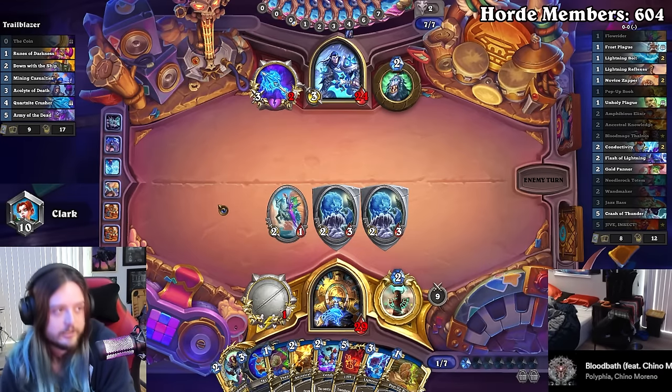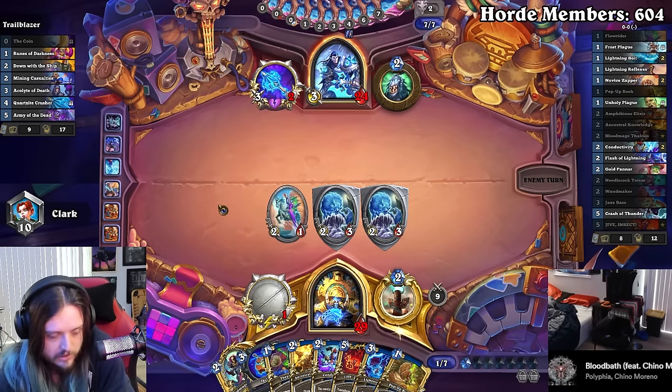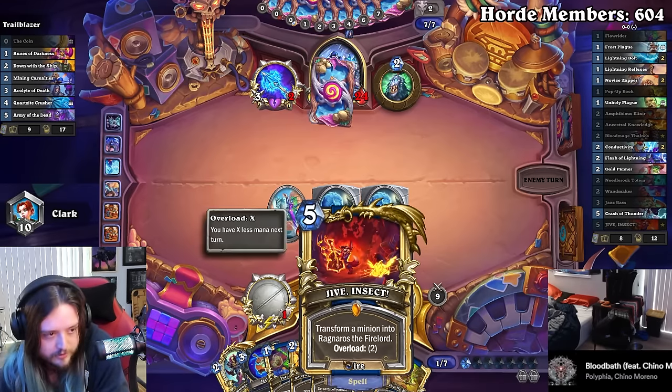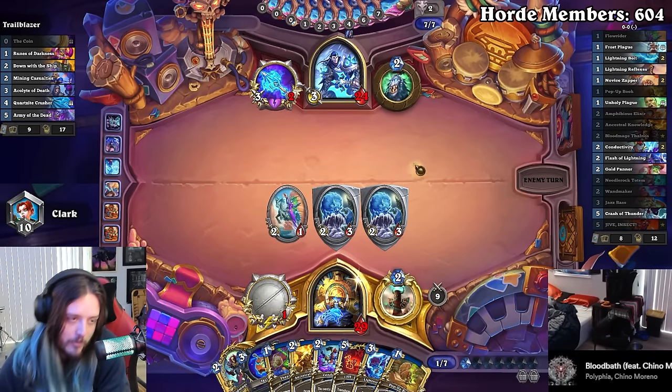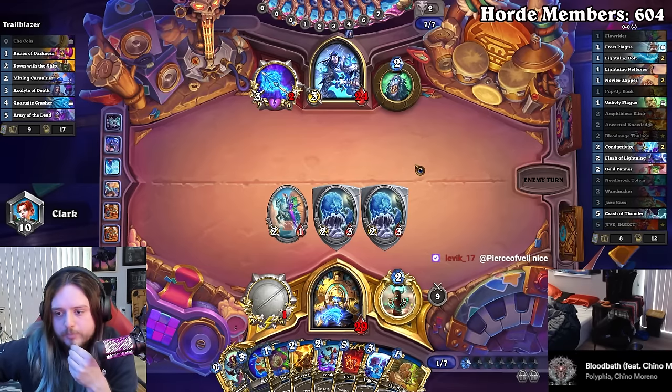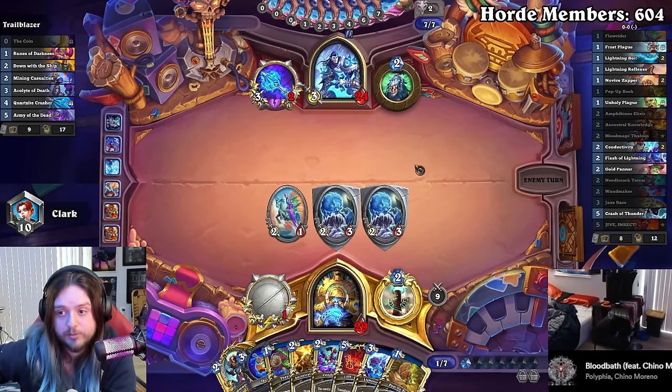Crusher is such a good card. If he freezes my face again I think I can override the weapon and still get there because Jive Insect is essentially three mana. But I need to have overloaded enough. Let's just hope this is enough to create a wall.